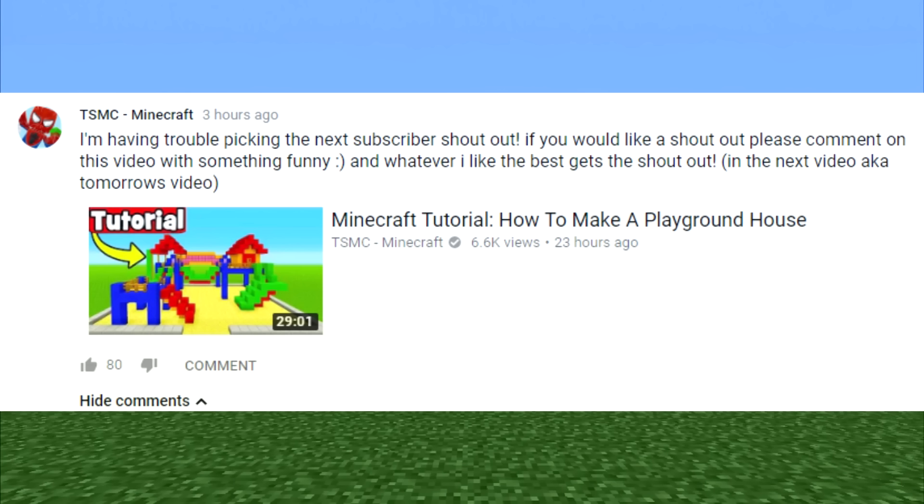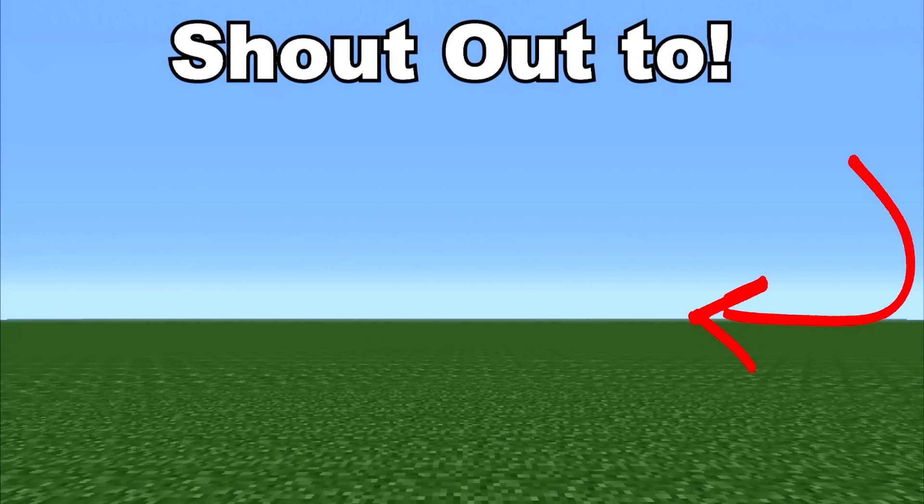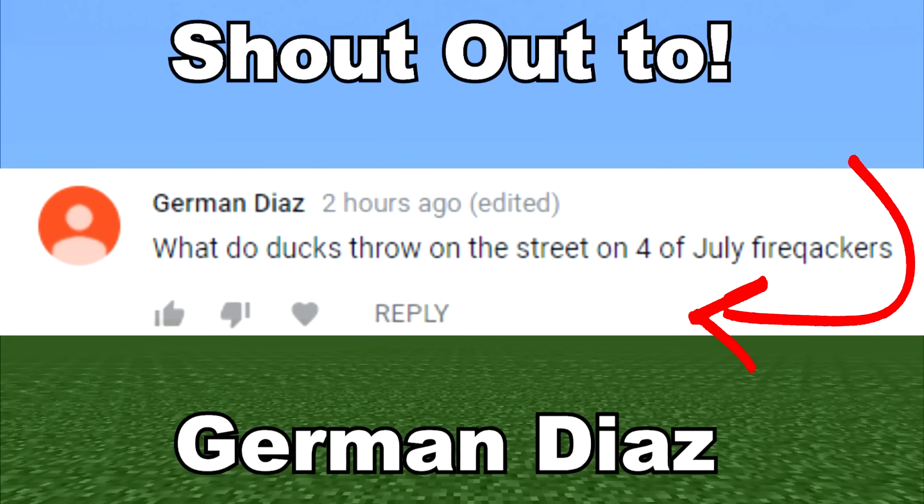This video's subscriber shoutout is a little bit different. I was having trouble picking somebody, so I made a post on the YouTube channel saying I'm having trouble picking the next subscriber shoutout — if you'd like one, comment something funny and whatever I like best gets a shoutout. I didn't expect much, but finally one got a little bit of a chuckle. Shoutout goes to German Diaz, who commented: 'What do ducks throw on the street on the 4th of July? Fire quackers.' I'm not saying it's the funniest thing in the world, but it kind of cracked me up, which is why German Diaz is receiving the subscriber shoutout for this video.